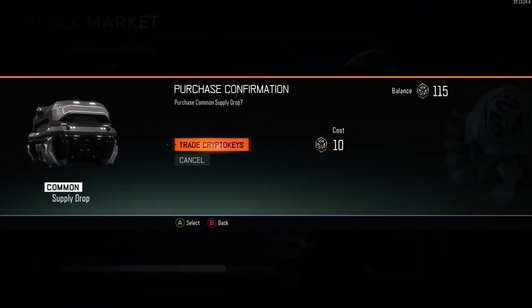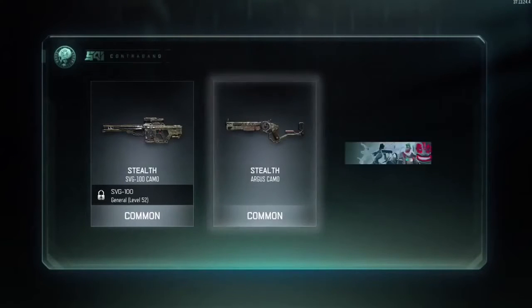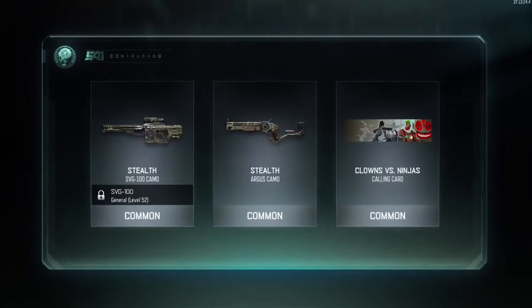Hey, what's up guys, this is Ham and welcome back to another video of Black Ops update. Today I'm gonna be opening 11 supply drops — I got like 115 crypto keys.